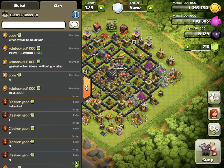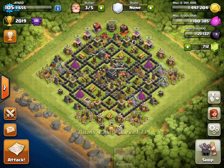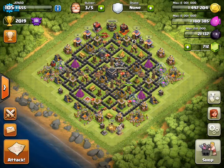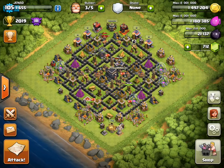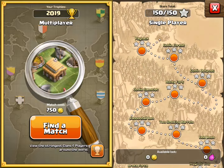I put 5 minutes on the clock. What I did is bring barbarians and archers because it was the easiest way, and I have my king and queen. I'm going to go to the goblin map and go to the first ever base — that's an easy 3-star.